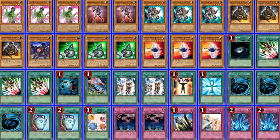Onto the spells: you have Dark Hole, 3 Emergency Teleport, Heavy Storm, Limiter Removal, 2 Machine Duplication, Mind Control, Monster Reborn, 3 MST, 2 Pot of Duality, and Scapegoat. Scapegoat may seem like a weird card, but I've always liked it — with the Earth tokens you can go into Naturia Beast, or any of the Naturia Synchros, depending on what you have room for.